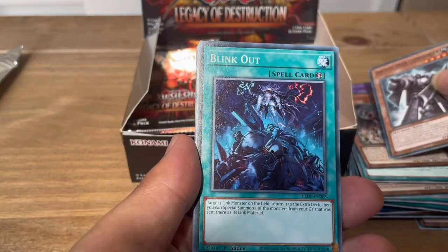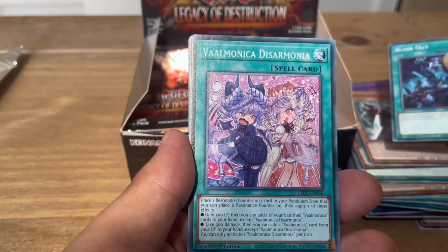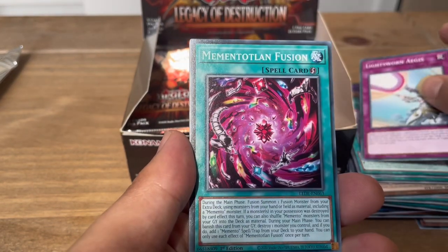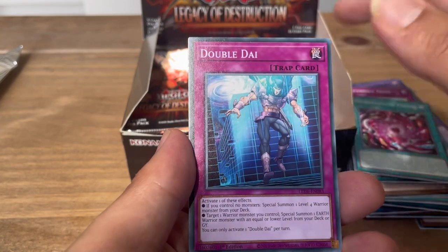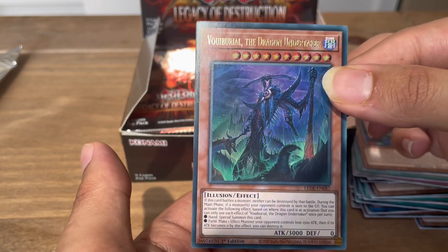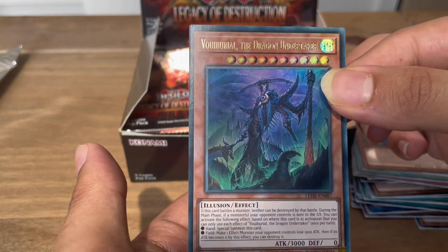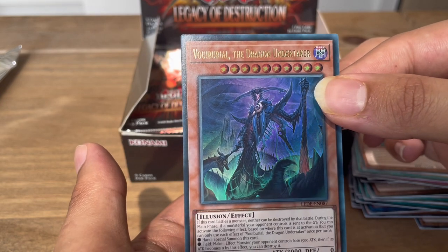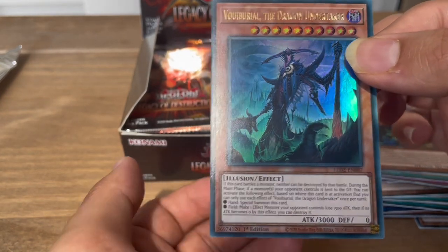Next pack: Ancient Gear Commander, Blink Count, Valmonica Disarmonia, Light Swan Ages, Mementotland Fusion, Double Die, Sangen Kaimen, Jungle Dweller. And we have an ultra — very sick! I'm really liking this artwork. It's called Vui Burial the Dragon Undertaker — very, very, very nice looking. I'm gonna sleeve this up.